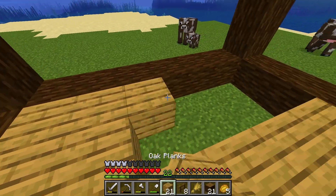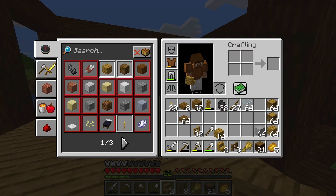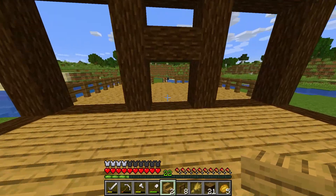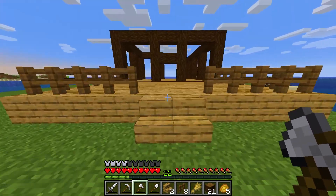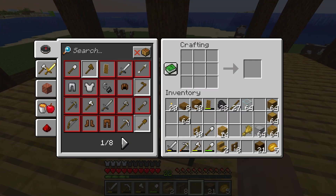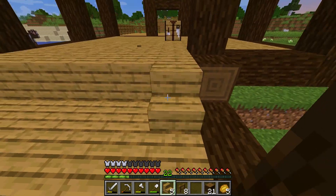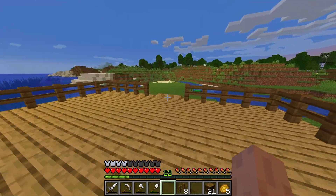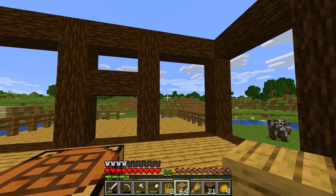The floor is done. Now let's grab our stairs — I'm thinking stairs the entire way through, that would look the best. Let me bring the crafting table inside the house and make a few more stairs. That's going to be six total — perfect, that works really well. It's becoming nighttime so I'll go to sleep real quick because I don't want to deal with anything at night. Let's start on the walls.